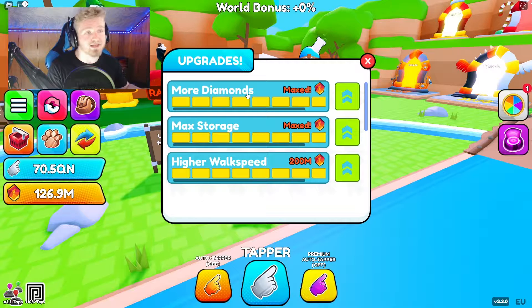The first upgrade is called More Diamonds — it increases the amount of diamonds you get every time you rebirth, so it's super useful and I definitely recommend it. The next upgrade is Max Storage, which is only useful if you hatch a lot or hatch overnight. It just increases the storage so you can hold more pets. If you don't hatch a lot, I don't recommend it.